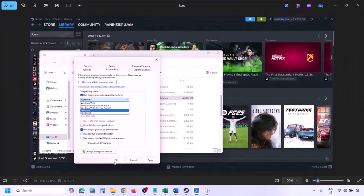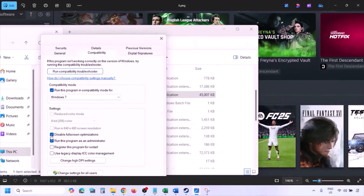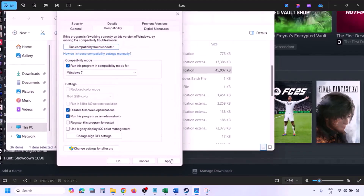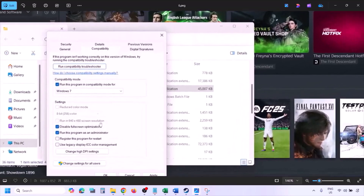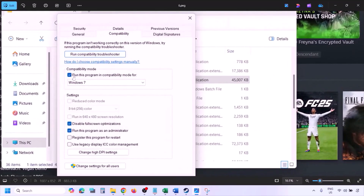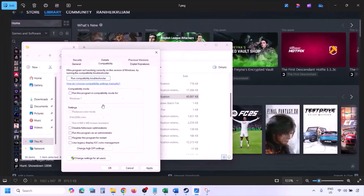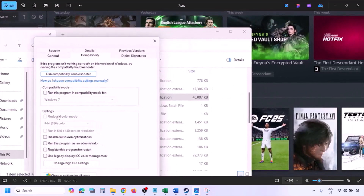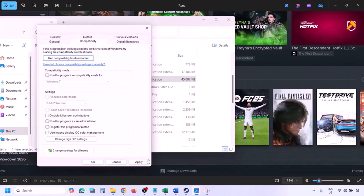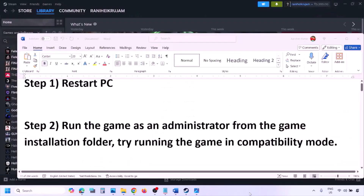Still not working? This time select Windows 7 and hit Apply, click OK, launch the game and check. Still not working? Put a check on Disable Full Screen Optimization, hit Apply, click OK, launch the game and check. If none of these work, uncheck all those boxes, hit Apply, click OK, and follow the next step.